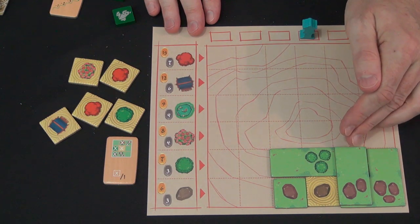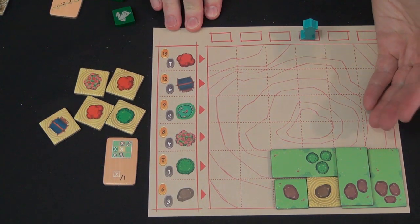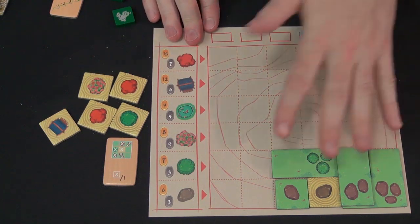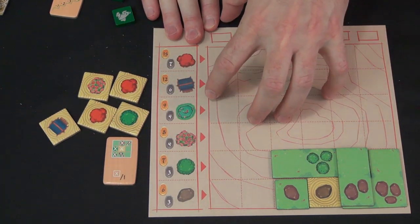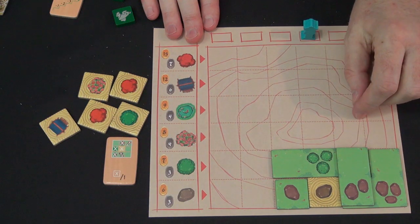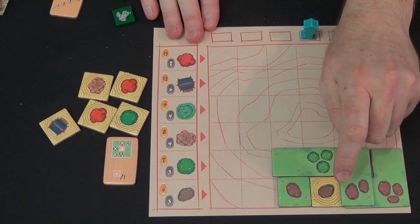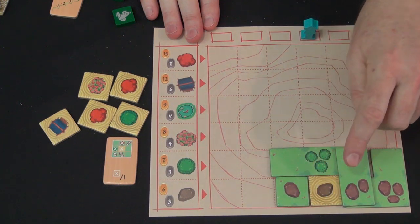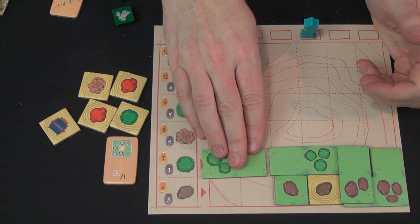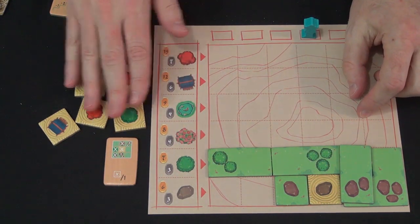Initially the Zen tile restriction seems like a real constriction, but you often end up with empty spaces on your board anyway since you're trying to build high rather than cover everything. This gives you a different reason to use those spaces — fit in a Zen tile and score a bunch of points instead of just one. The difficulty comes when you place a Zen tile late and cannot place it at all because you have no empty spaces, as these must all go on the first level.